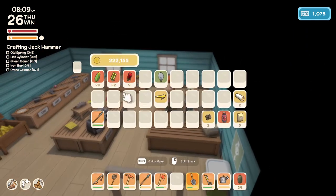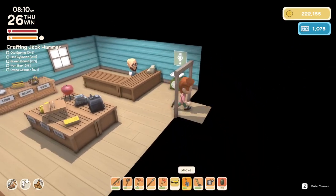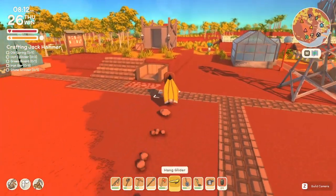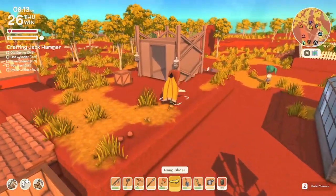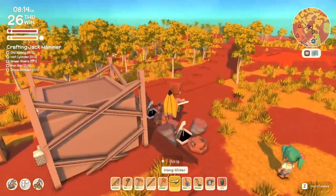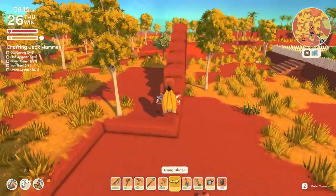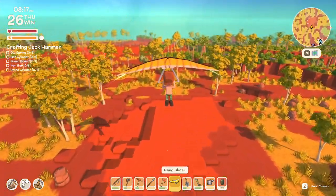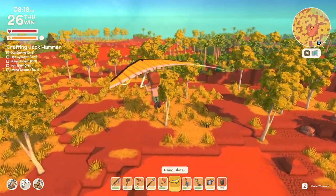It is a hang glider, and we found it in the dungeon, in the deep mine. It is freaking cool — it is a very, very unique item. I made a little hang glider jump over here for it. It's really, really fun. You can just go for days with it. It is so cool.